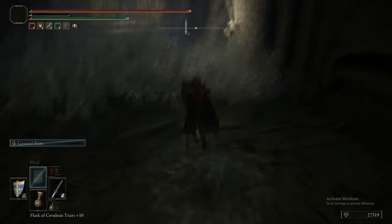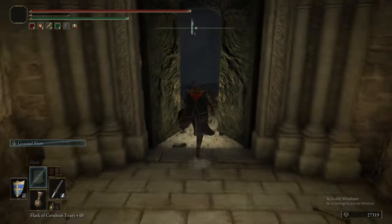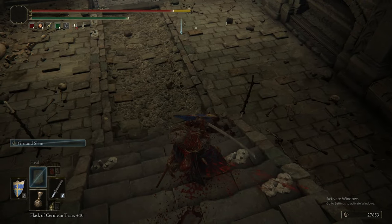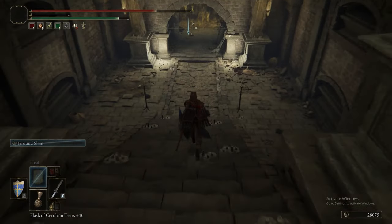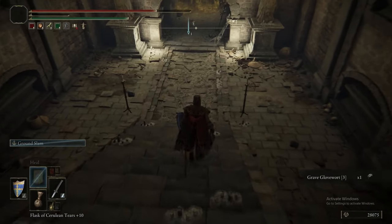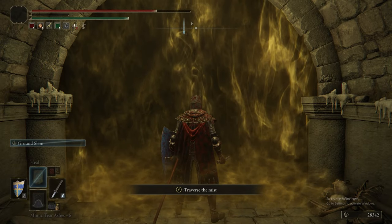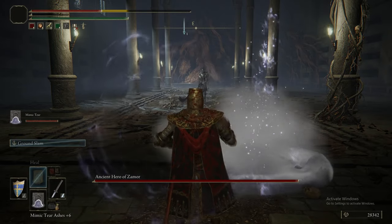In the room where the Grave Warden Duelist was, we also picked up a Prattling Pate — a noisy piece of clay you breathe into that delivers a little vocal line. This boss is the Ancient Hero of Zamor — we fight an Ancient Hero of Zamor. This thing can be bled and ground slammed, so it's dead. We should have used the Physick Flask and Golden Vow beforehand, but it's just not even that necessary.